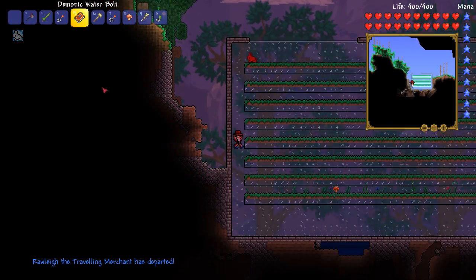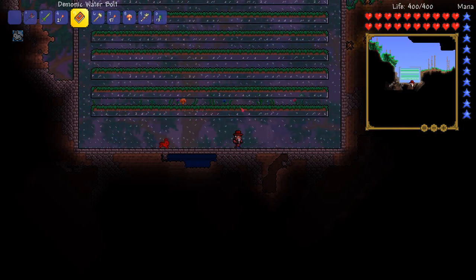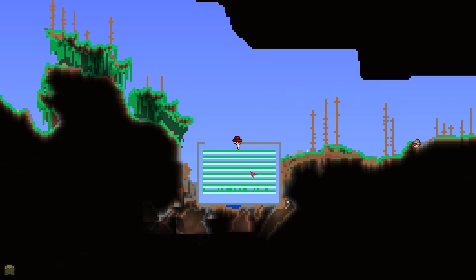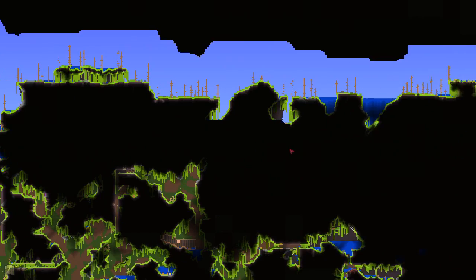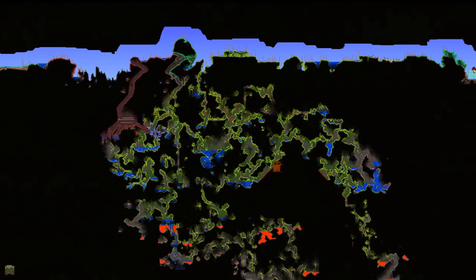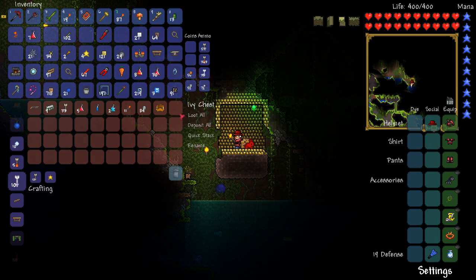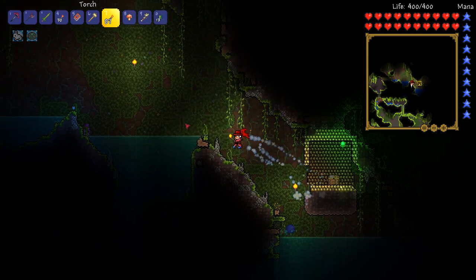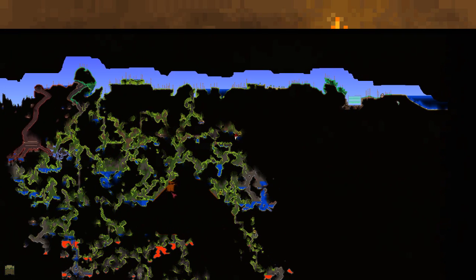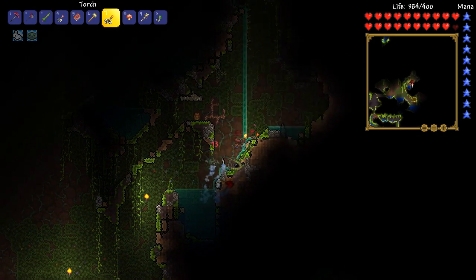I'm going to do some more jump cuts — this is going to be the jump cut episode because I want to get lots done. I want to go finish that armor set and I want to wait for this grass to grow, so we'll come back in a little bit with a switch to make this work. Hopefully it should work well. I was just looking at the map and thinking it'd be really cool to build a house here, but I don't really like the location. So yeah, we're going to go try and find that Queen Bee and finish the armor set. I'm going to jump cut ahead and see what I can find.